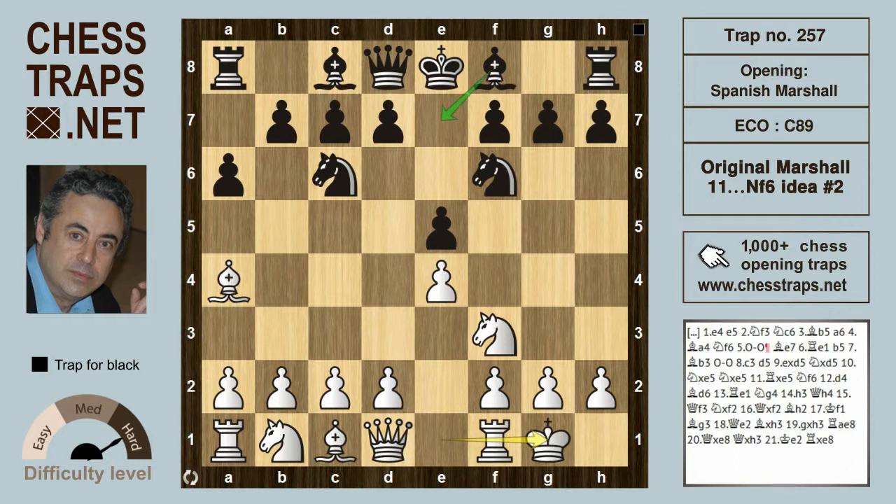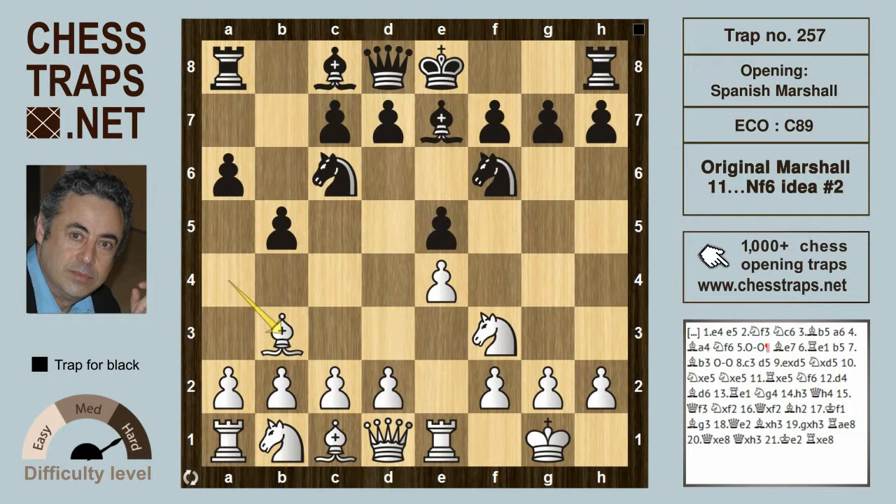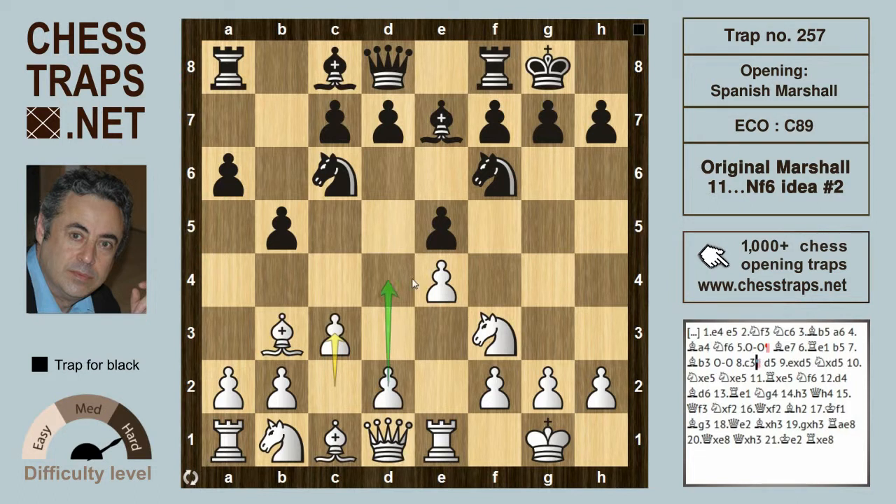Black goes for the closed variation with Bishop e7. Re1 defends the e4 pawn, b5 hits the bishop sending it to b3, and now black castles. c3 prepares the d4 thrust in the center, but it allows black to enter into the Marshall Counter-Gambit, from the famous game Capablanca against Marshall in 1918, after d5.